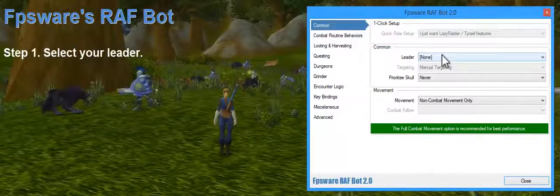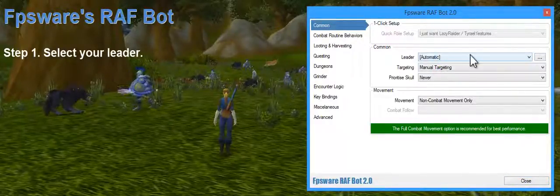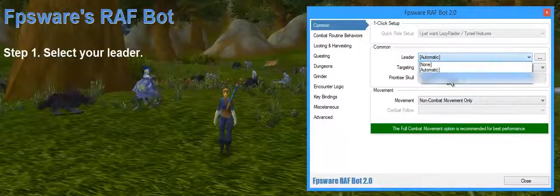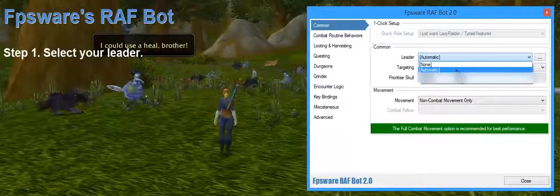First, we select the leader from the drop-down list or automatic. Selecting automatic, as we've done in this case, will find the first tank in your current party. If there's no tank assigned, it will select the first party member — that can be anyone, and it may not be the right person. So ideally you would select a specific player that you want to assign as your leader. In this case we're just going with automatic.